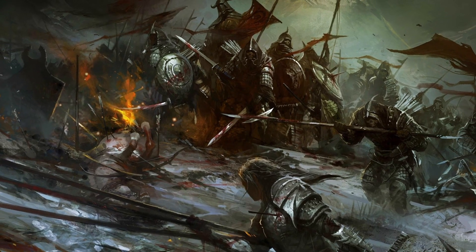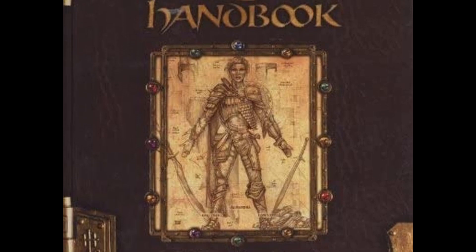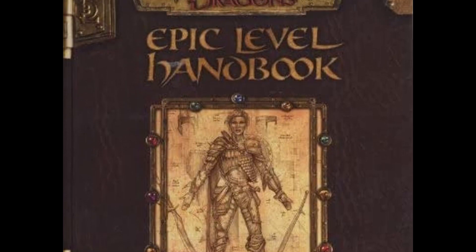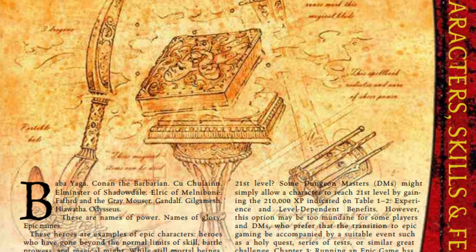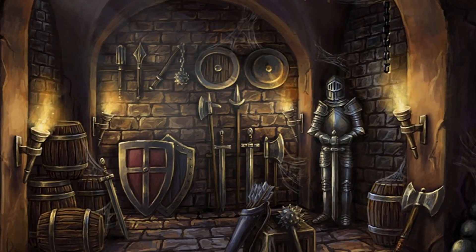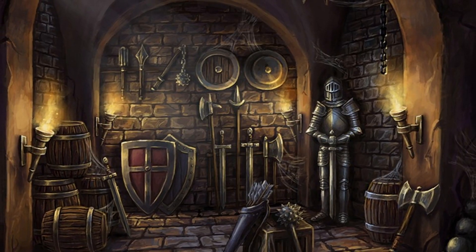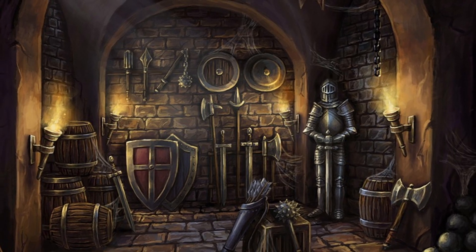Welcome back everyone to another top 5 Epic Level Handbook episode. Have you never heard of the Epic Level Handbook? In 3rd edition, they decided to go beyond level 20, the maximum cap. The book includes feats, skills, character abilities, spells, and of course magical items. Today I'm going to be going over 5 magic items that take the unwritten rules of D&D and completely shatter them.